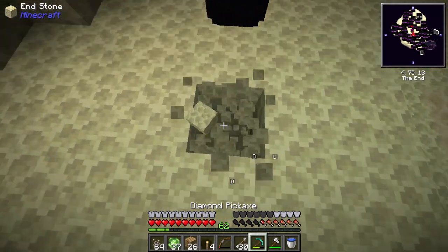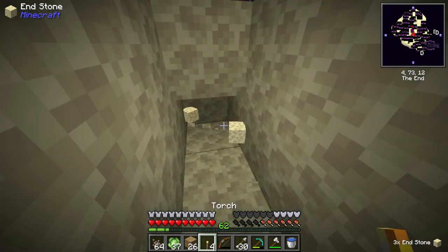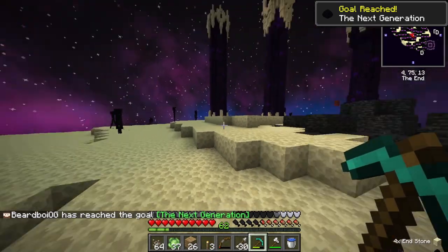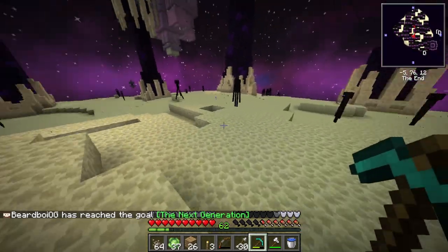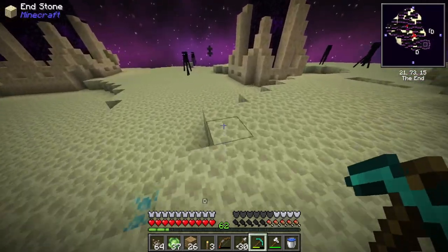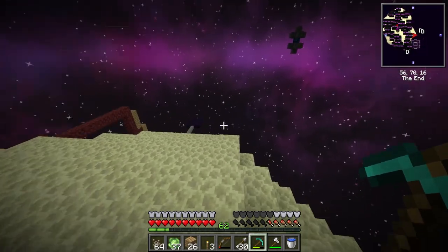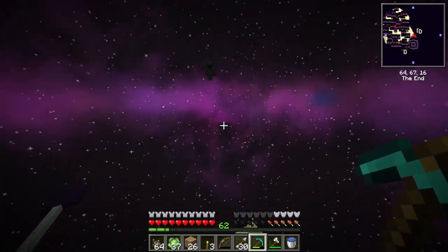We're gonna grab it — dig down a little bit. There we go, place our special guy there and — oh, there it is! The dragon egg! That is amazing. Now there is the End gateway — we want to go into that, because the next part of this episode is there. It's convenient that it's right there so we can make a little End travel system.